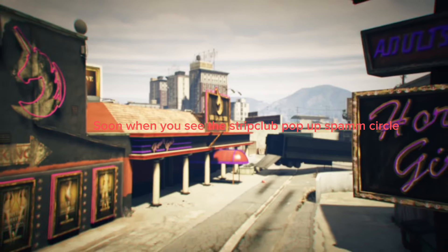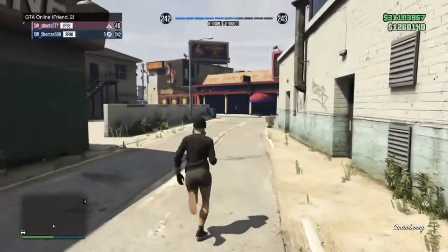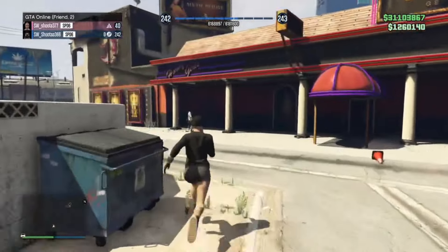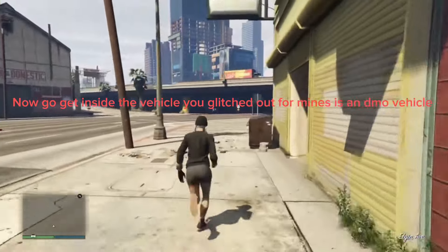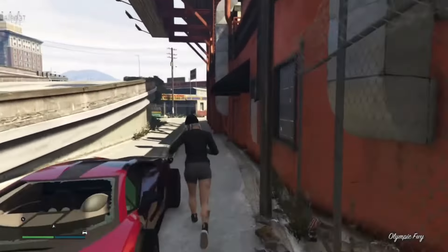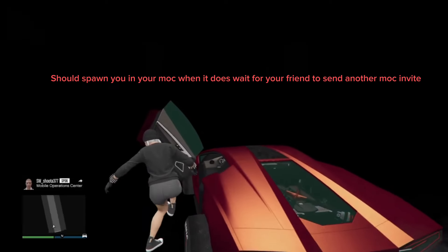Soon when you see the strip club pop up, spam circle. Now go get inside the vehicle you glitched out — for mine it's a DMO vehicle. It should spawn you in your MOC when it does.